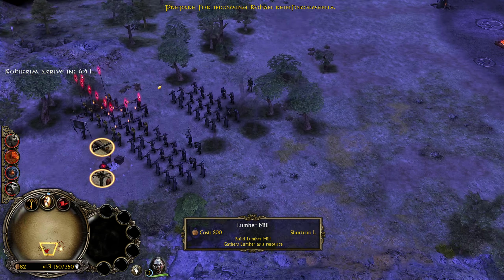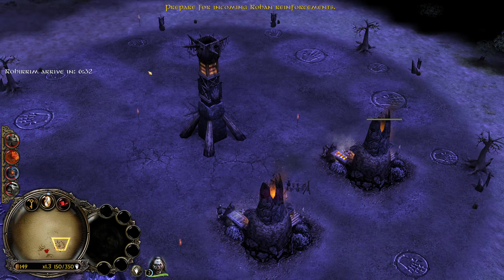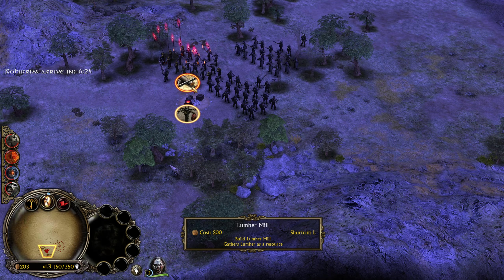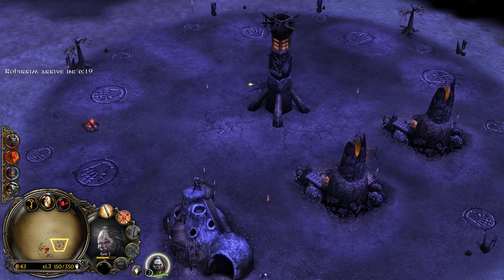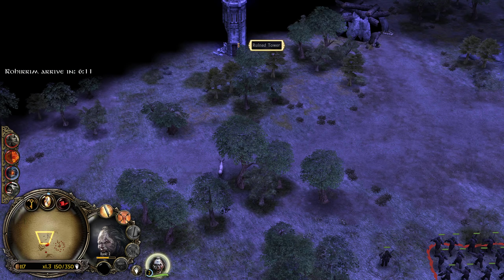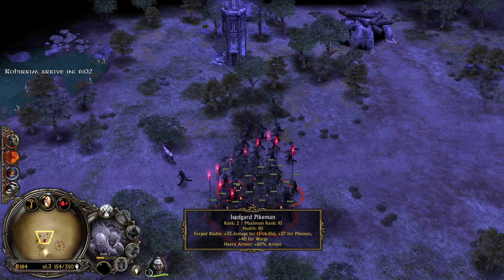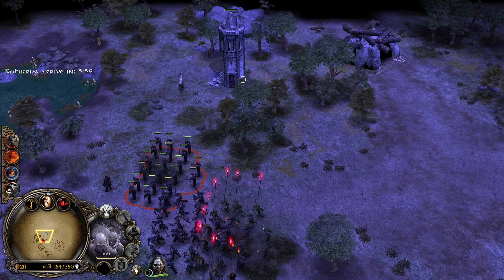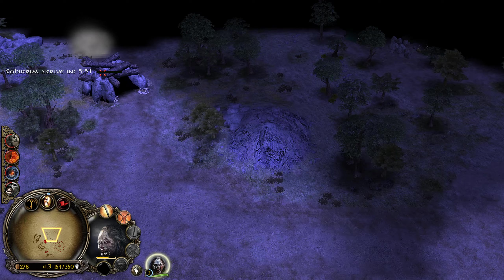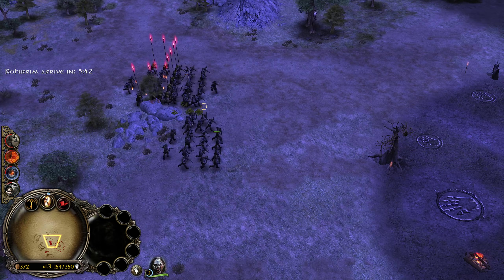We've run into some warps. We're going to get some towers in a little bit. Let's grab this lumber mill — 200, we'll grab that. Keep exploring. Let's see — a troll cave. We've got some Rohan over here. The trolls are attacking that dude.